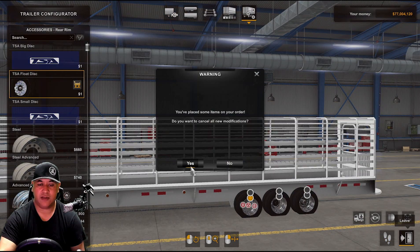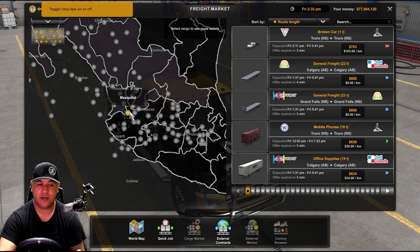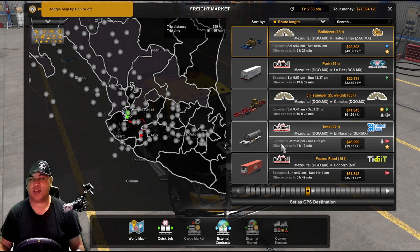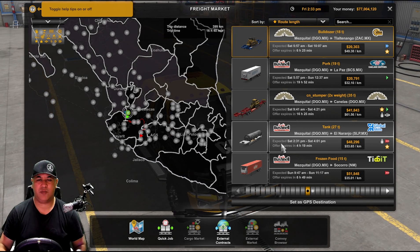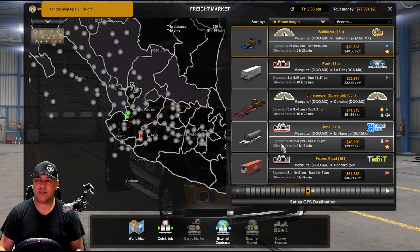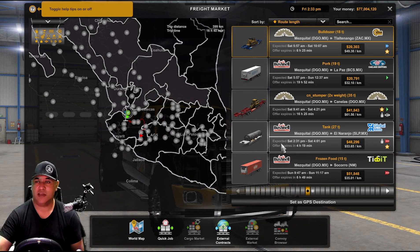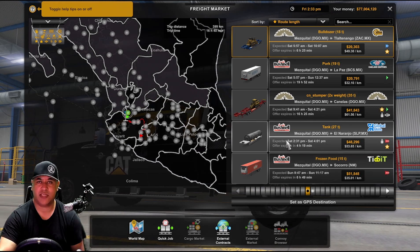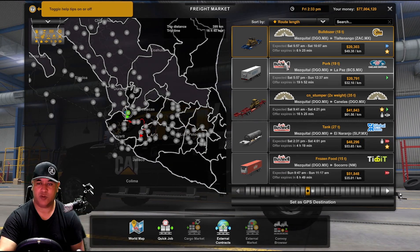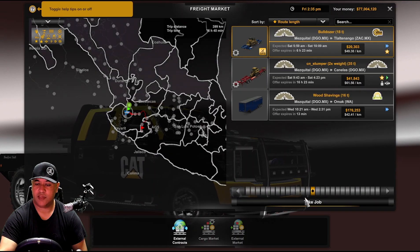Let's get to our main objective — I want to get a load. There we go: a bulldozer, 18 tons. I think these trucks have got a combined towing weight of around 18,000 pounds, which I guess is maybe six or seven tons. That's actually quite heavy. I haven't modded the chassis for extra weight or anything, so we're just going to see how it pulls based on the mod itself. Let's take this load and see if it fits.